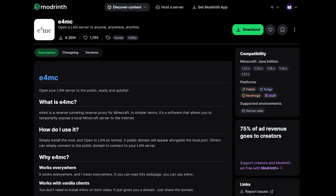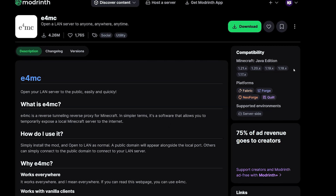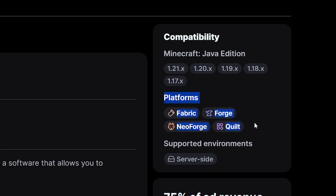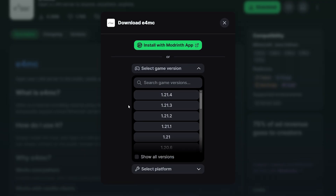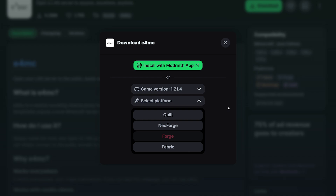Now installing E4MC is easy. I will have a link to the Modrinth page in the description down below. You will see that it's available for all versions from 1.17 to 1.21. It is also available for all four main modding platforms, so you can go for whatever version you prefer. Simply click on download, select a version of your game, and after that the platform. Now if you don't have any of these mod loaders installed, I have made a separate video on how to do that, and I would highly recommend checking it out first.